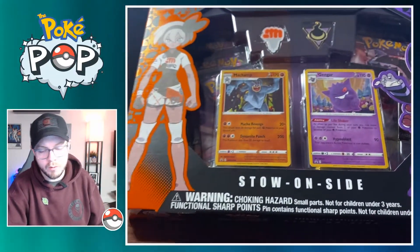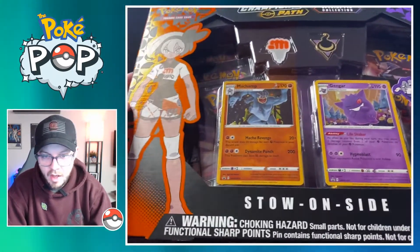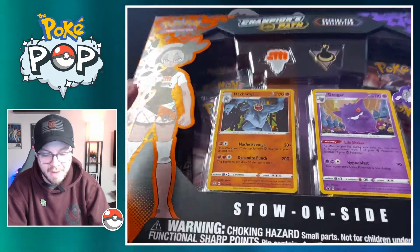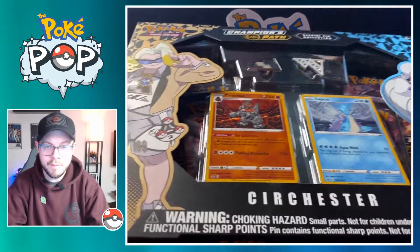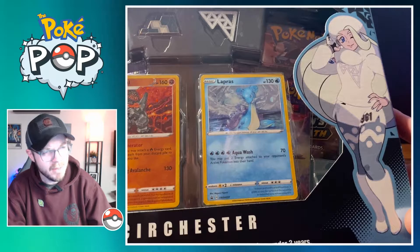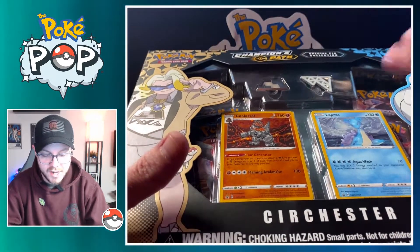We have both pin collection boxes. The first one features Allister and Gengar, and Bea with her Machamp — the Stow-on-Side pin collection. You get two gym badges, two promo cards, and five packs. The second box is the Circhester pin collection featuring Gordie with his Coalossal and Melanie with her Lapras. You also get two pins, two gym badges, two promo cards, and five more packs.